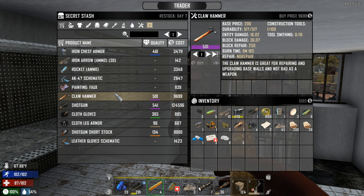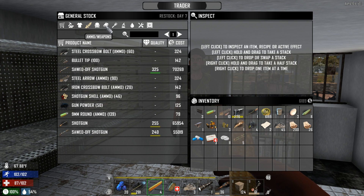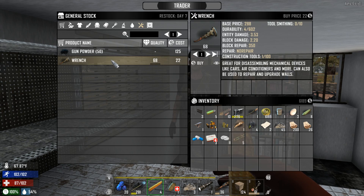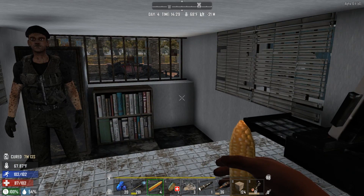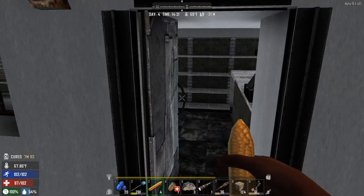There's a claw hammer — that would be kind of useful for getting through things. Let's look under tools. Where did tools go? Oh, it's all the way down the end here. A shitty wrench that I already sold to the trader. Damn it. He doesn't restock until horde day. Damn it.